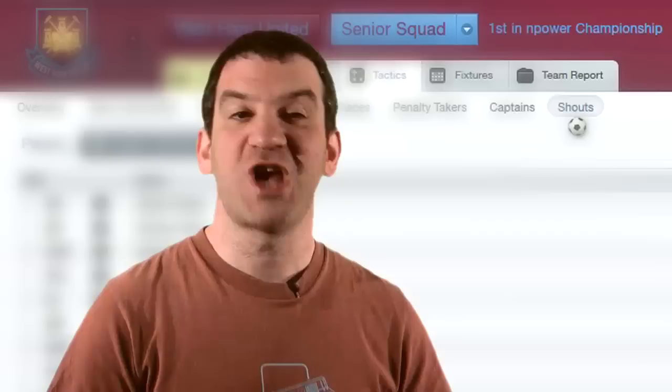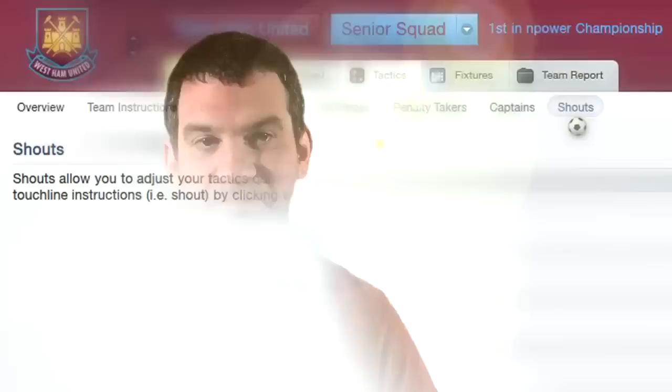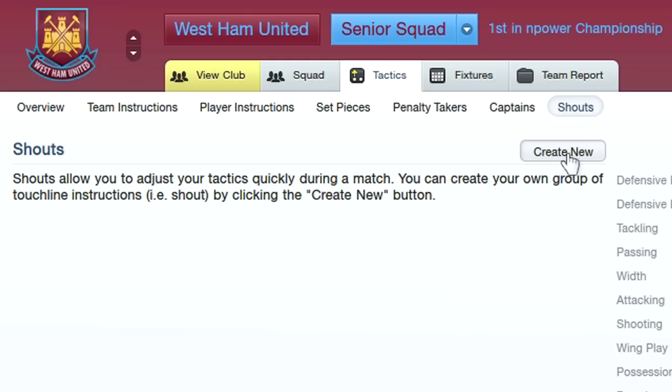You'll also notice a new option called Shouts. Shouts was something introduced a while back to use during the match as tactics shortcuts, to allow your team to get the ball forward, get stuck in, or use the wings, much like a real manager would shout during the game. With the new Shouts screen, you can make your own custom Shouts and then use these during the game any time you think they'll have benefit.